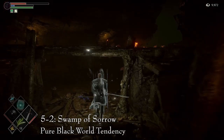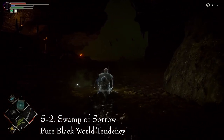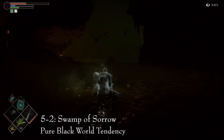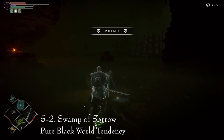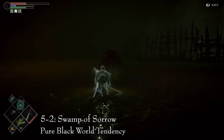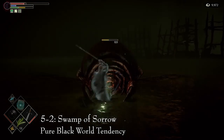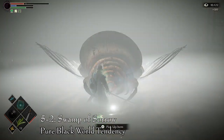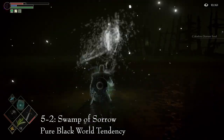The final primeval demon is found in area 5-2, Swamp of Sorrow — like all the others, this can only be found in pure black world tendency. Start at the filthy woman merchant right before the Depraved Settlement. Walk back into the swamp towards the back where the path to the slug's nest starts. You will see the primeval demon as soon as you step into the swamp. Kill it and pick up the soul.